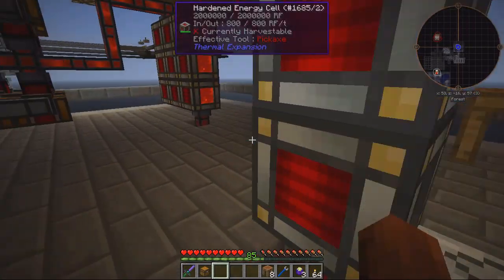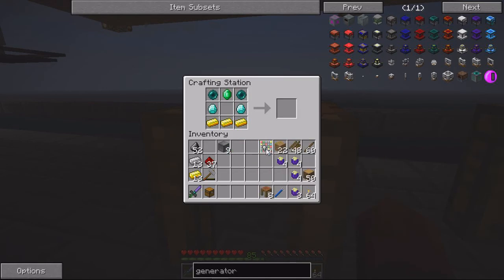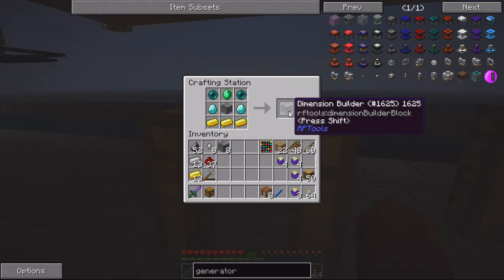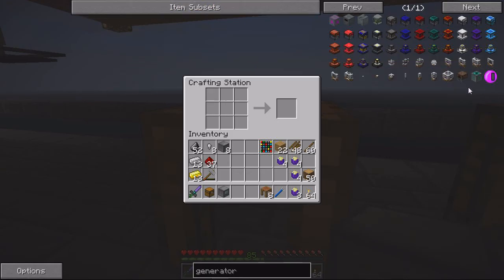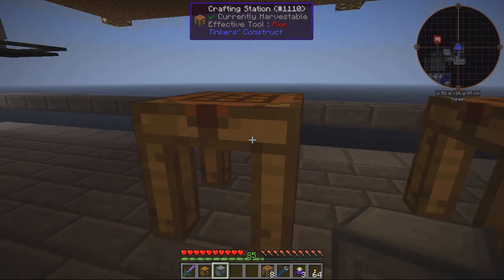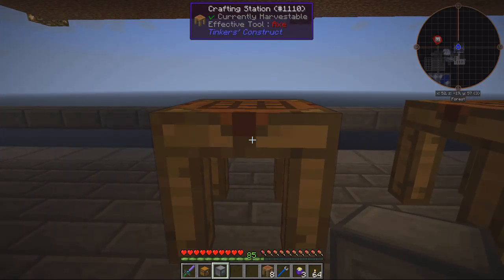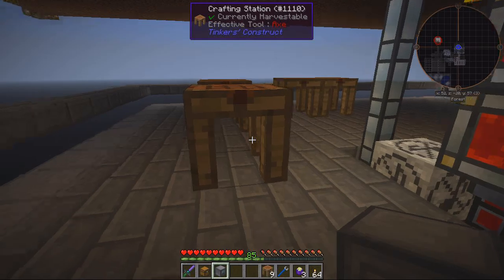Let's come back over here for other things we need. This is the dimension builder - probably the more expensive one out of all our things because it uses two diamonds and an emerald. When you take one of these machine blocks you get the dimension builder, which is what actually creates the dimension. When it has power it will build us our dimension.